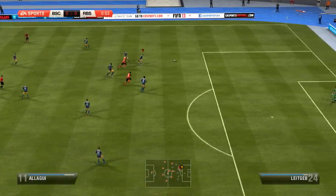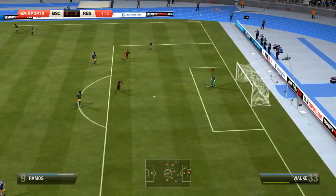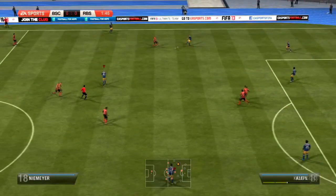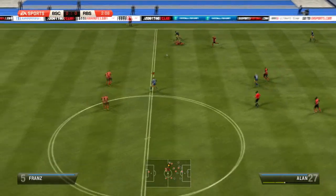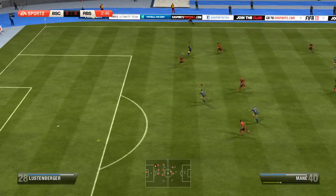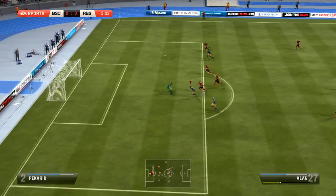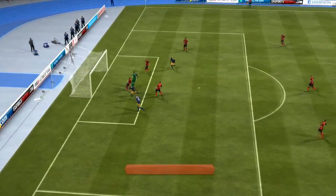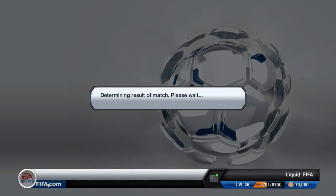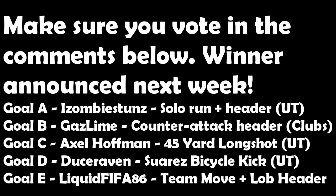Goal E comes from Liquid FIFA 86. Something we don't see enough of on the Top 5 in my opinion is really good passing moves — and now we get two in a row. Red Bull Salzburg is his team of choice in Seasons, and just look at the passing, carving his opponent to pieces. He's got a two-on-one. Cross comes over, Allan with the header lofts it over the goalkeeper — beautiful little finish, lovely team move. And as per usual, you always get bonus points on the Manual Top 5 for making your opponent rage quit. Great stuff from Liquid FIFA 86, and that concludes the Manual Top 5 for this week.